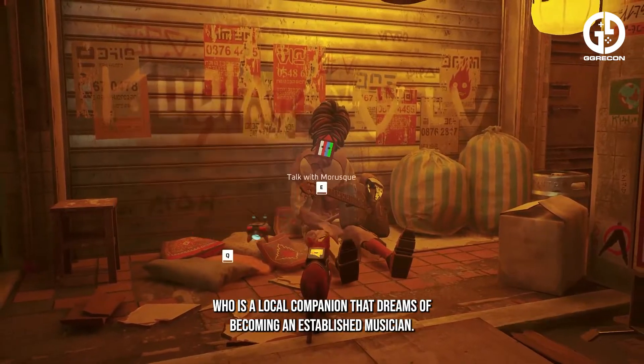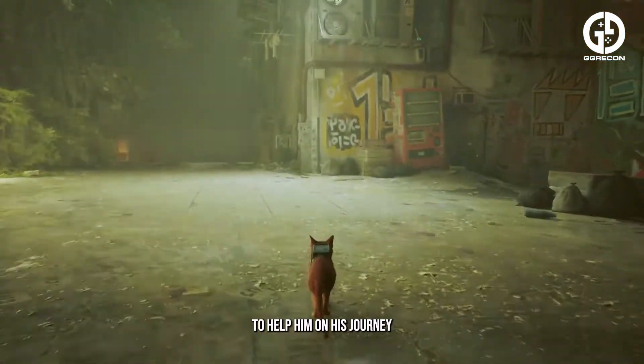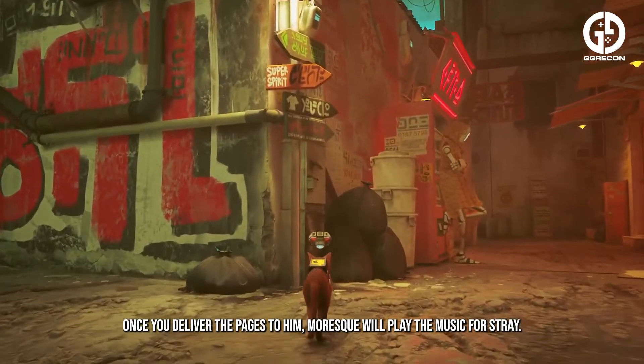You're going to be collecting them for Morriskew, a local companion who dreams of becoming an established musician. To help him on his journey, he asks Stray to give him any pages of sheet music he comes across. Once you deliver the pages to him, Morriskew will play the music for Stray.